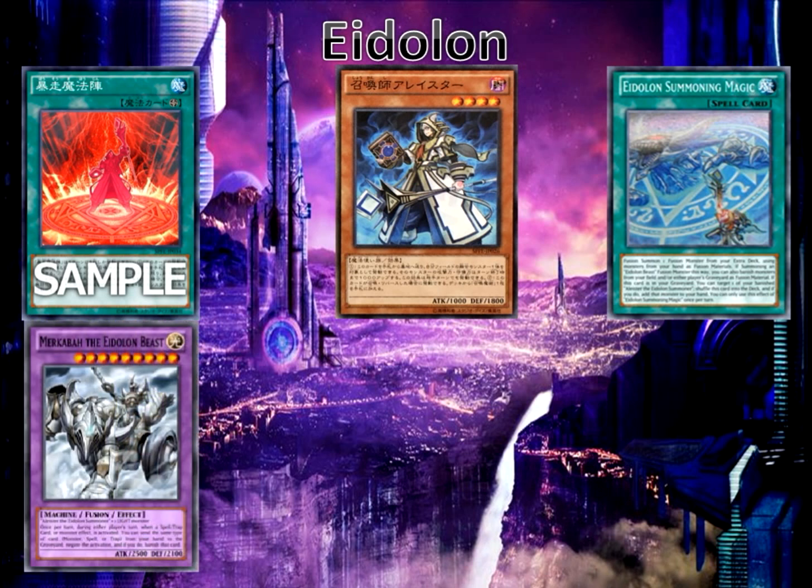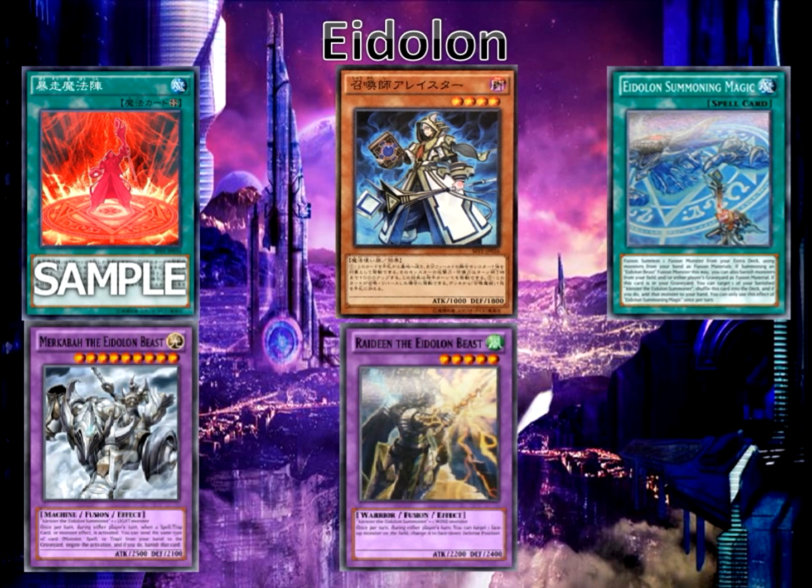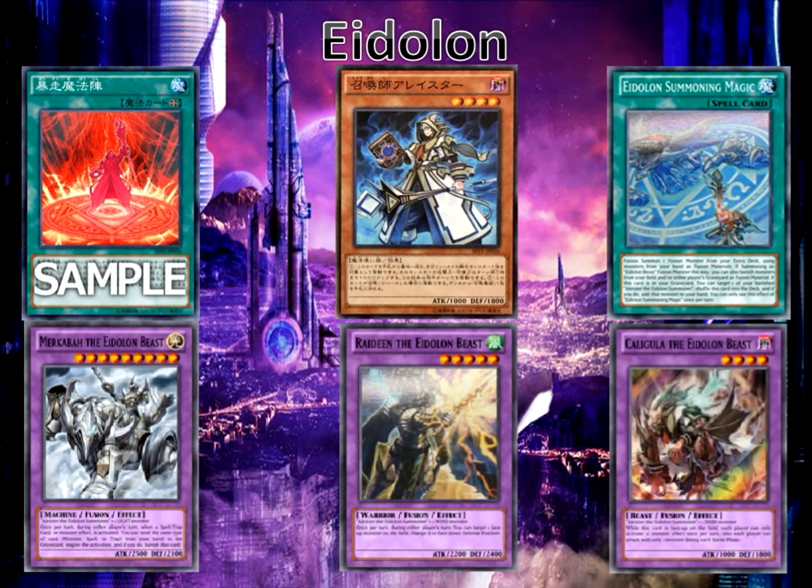We have the Light Edelon Beast, we have the Wind Edelon Beast, and we have the Dark Edelon Beast. The Dark Edelon Beast is pretty anti — it's like a Dark Door, plus your opponent can only activate one monster effect per turn. Well technically this applies to both players, so you probably should make it a main phase too.